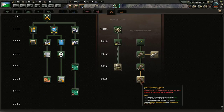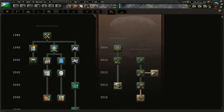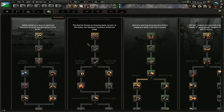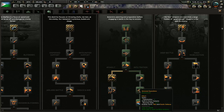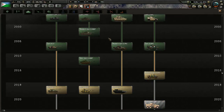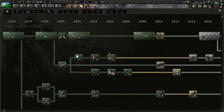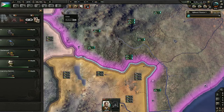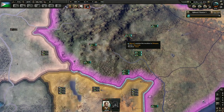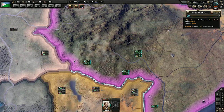Because of our focus, our heavy focus on the Doctrine tree — I went for Grand Battle Plan — that seems to work pretty well. It gives us speed and a little bit more organization. So even though we're completely outnumbered, we have enough troops who can pretty much put up a good fight and win the battles for us. In these fights, we barely lose any men at all.